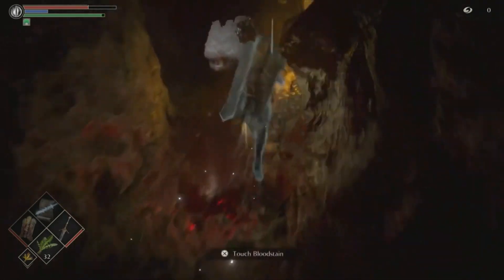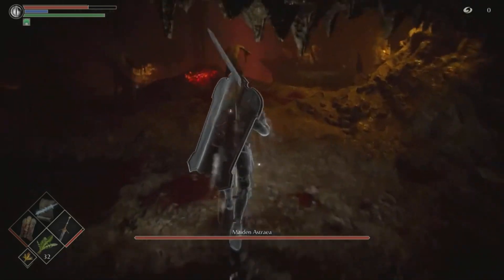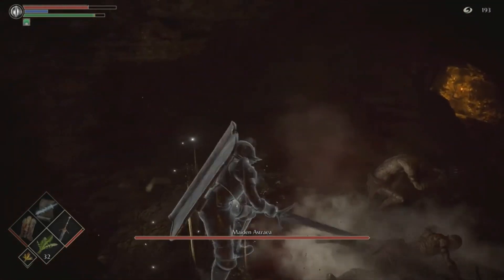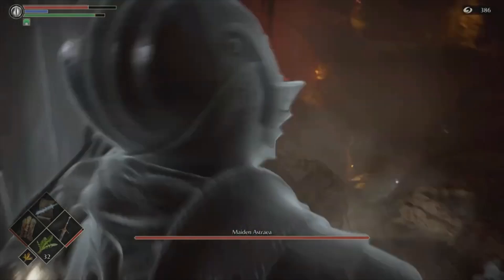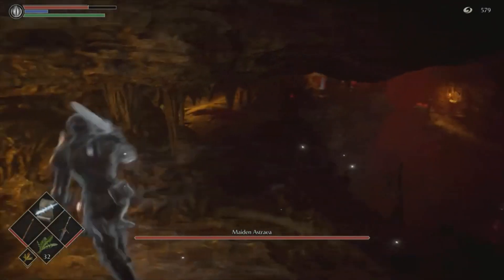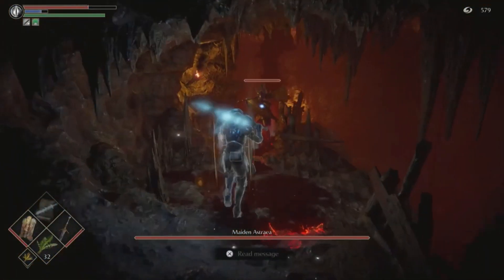Just go down here, run through the fog wall, and you will not have the cutscene again because you've already watched it — you just go straight into the fight. Kill the enemies; you don't have to backstab them but I just like the animation. He loves the animation — love the animation on that. It just takes so much time. They'd all be dead by now if I just killed them normally.